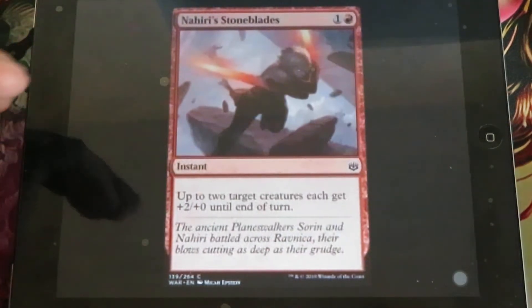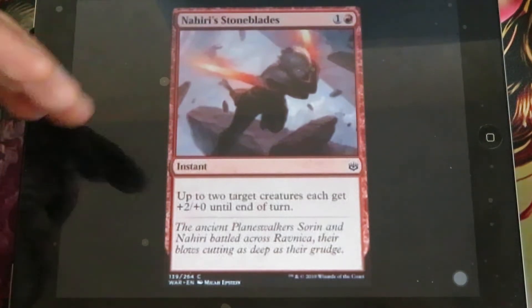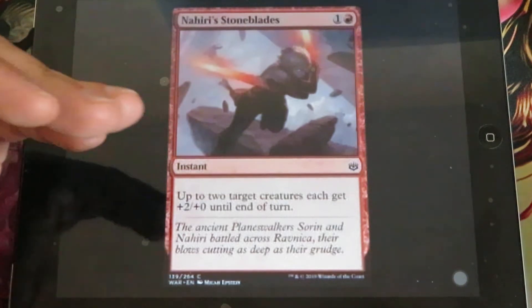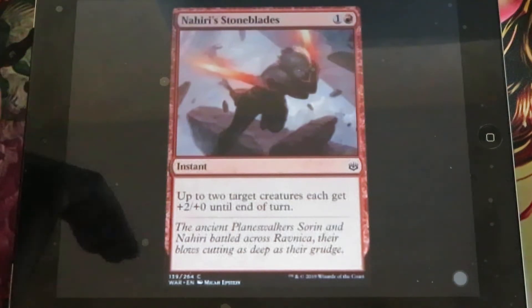Nahiri's Stoneblades - this is a card related to Nahiri. For 1 and 1 red, it targets up to 2 creatures. Each gets +2/+0 until end of turn. A very useful instant card.